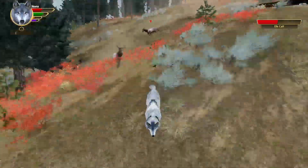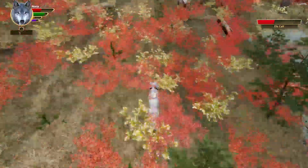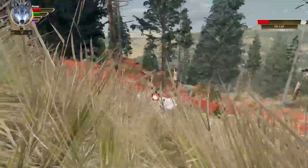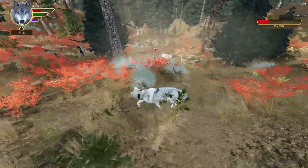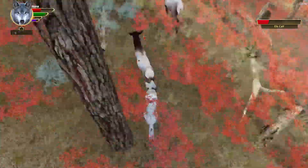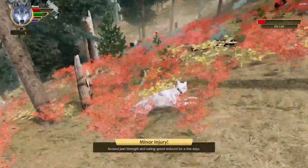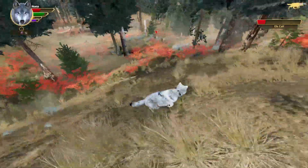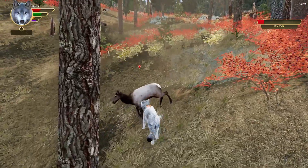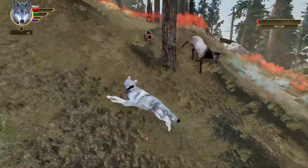I hear the mom coming from my left, so I let go. The mother chases me and I dive away, then I continue to run. The calf fell so I grabbed it and I was looking around a little frantically for the mother. Because I couldn't see where the mother was, but eventually I heard her and spotted her and let go in time. Mom goes ahead so I go in for another bite, and I somehow managed to not get kicked.